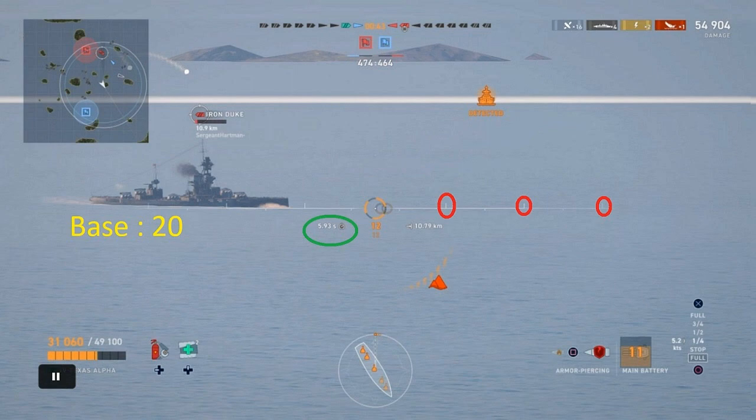You can see I got a few things circled on your screen here. The first thing in green says 5.93 — that's the distance away the target is from your position in seconds. So this Iron Duke that I'm aiming at here, if I pull the trigger now, it's going to take the projectile 5.93 seconds to get to him. We're going to round that up to 6 just to make things easier.